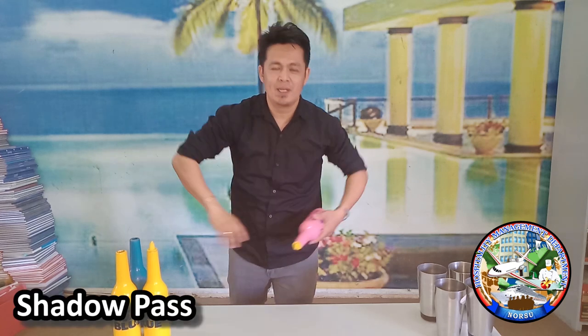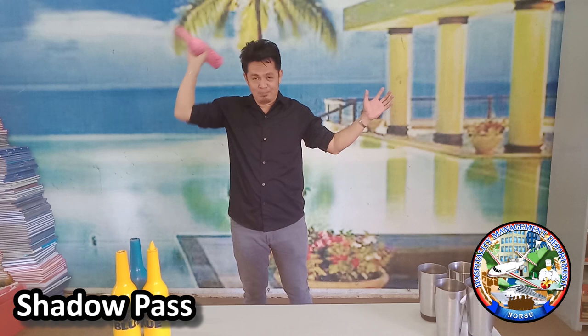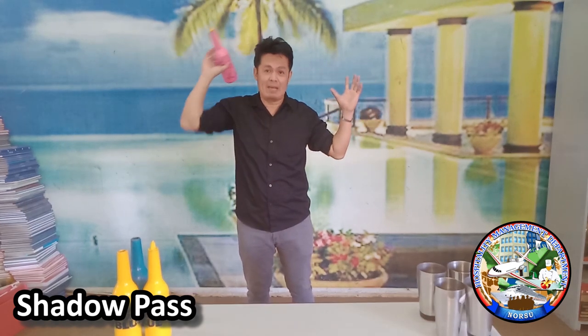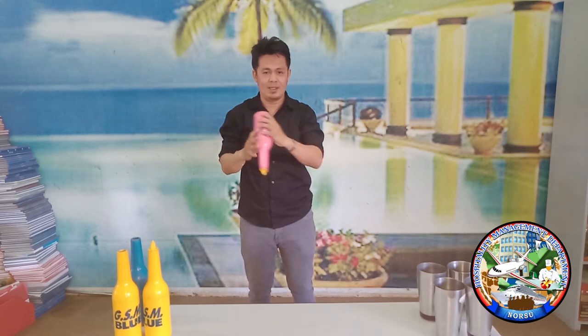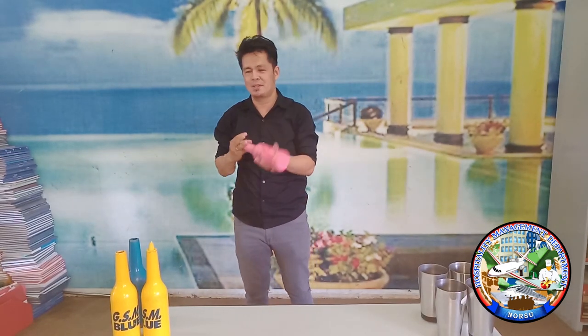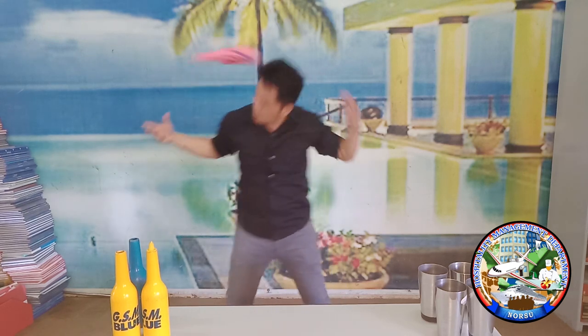Next one is the shadow pass. Shadow pass is you are going to throw it over your head, from right hand to left hand. The most easy way is to do it that way, then go a little farther. What I normally do with the shadow pass is from finger roll — I can normally do it with finger. That's what you call the shadow pass.